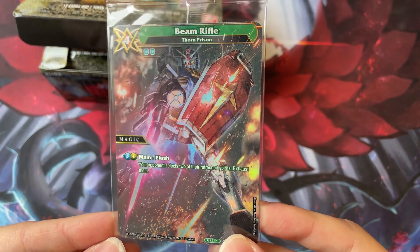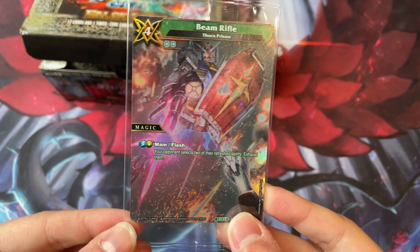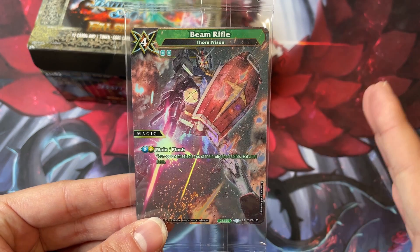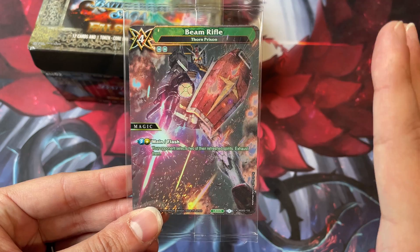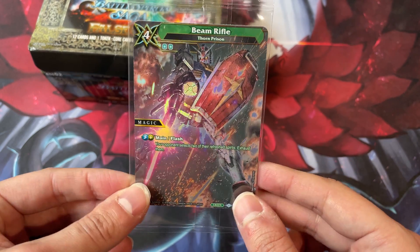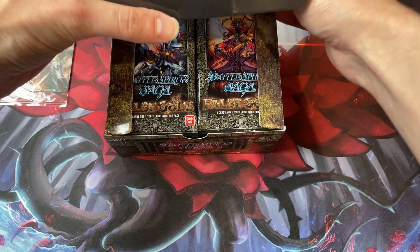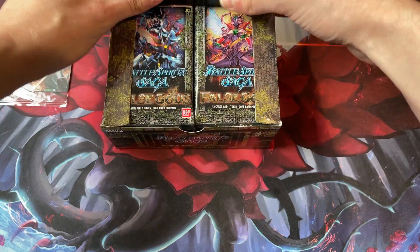The box topper this time around is a Gundam Alt-Art Beam Rifle or Thorn Prison. I know I got a lot of crap for my Gundam video that I did a while back, but I actually think they handled it very well for this set. I like the pure Alt-Arts rather than the unique cards, so I like that they did this. And if they kept it that way for the future, then I will be very happy with that.